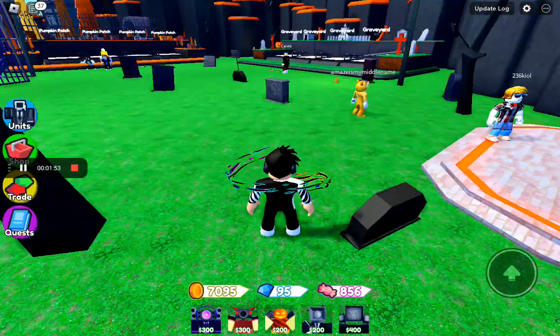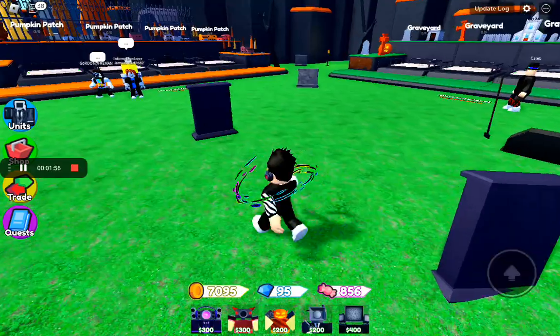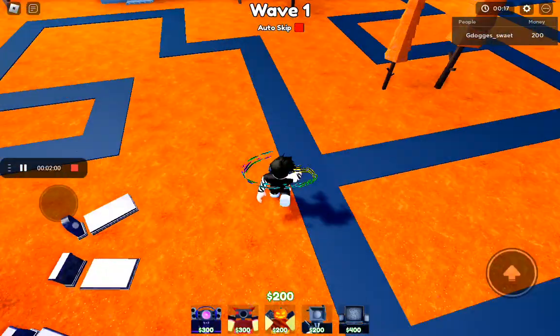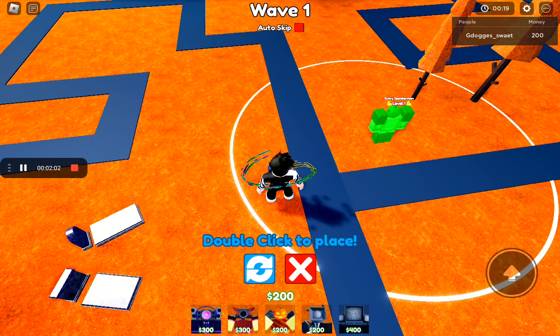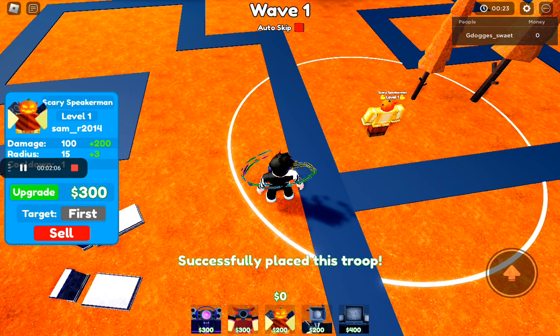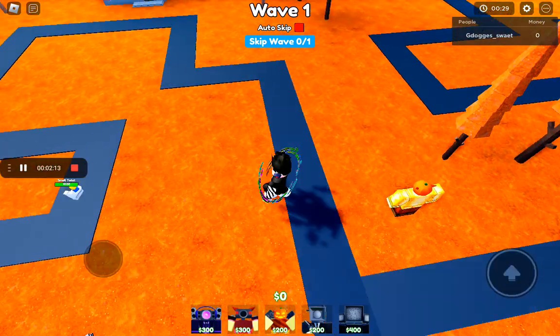So let's get into the pumpkin patch. When you spawn in, right at the back, place a scary speaker man right here so it can attack. You want to place it there because most enemies just want to come on this side.